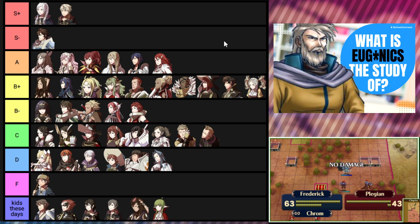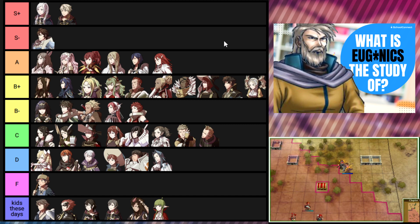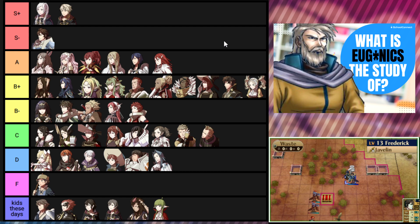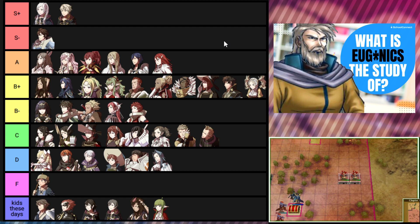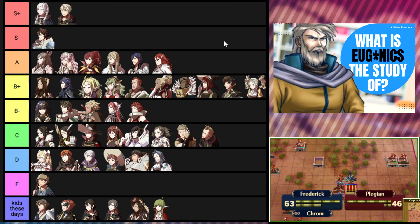Yeah, I actually run into this issue in lunatic and lunatic plus a lot because I love using archers and bows in general — it's one of the easiest ways to avoid taking counter damage. It's also good to have cavalier access in the first place, so even if I don't end up passing down Discipline, cavalier is a great class, and having Discipline to raise both weapon ranks is really beneficial.